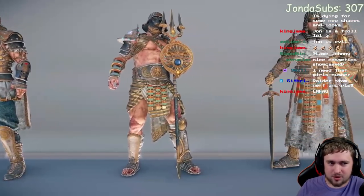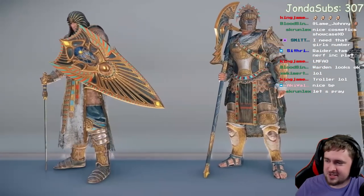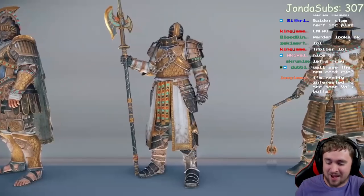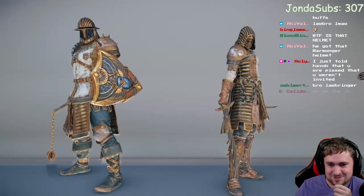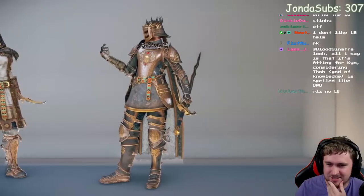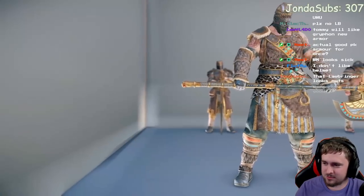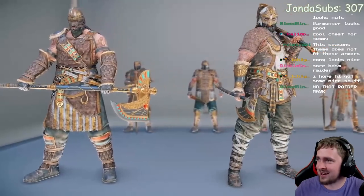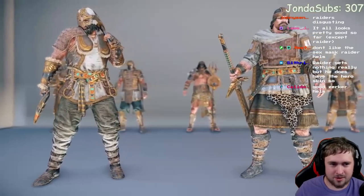Now looking at how Medjay's cosmetics look on other heroes. Centurion actually looks pretty interesting with the Egyptian style. Griffin looks a bit silly — the low-tier armor is rough. Highlander looks edgy. Berserker has always been mid. Some of the colors look good even when the armor is questionable.